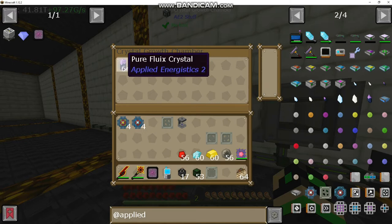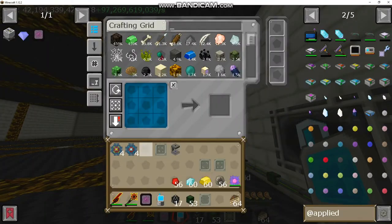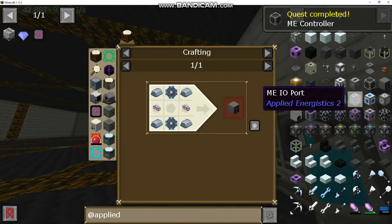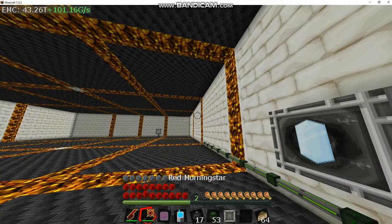I don't know if you can upgrade the speed on this or not, but it doesn't really matter. Now we've got a stack of pure fluix crystals, so we should be able to make this. We've got our controller. We're going to need a disk drive, which does take some cable.